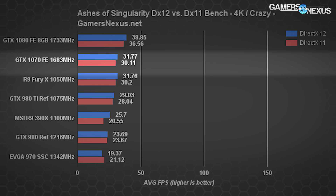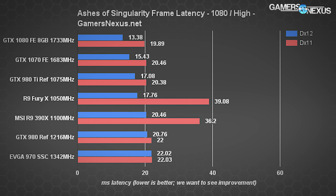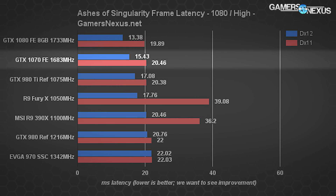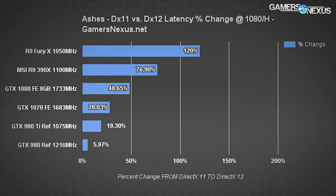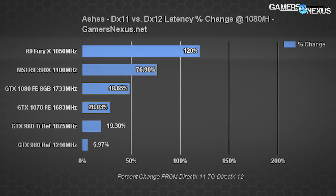The Fury X eliminates the GTX 1070's lead once resolution is increased. The next chart shows Ashes of Singularity frame times — the latency between frames — comparing DX12 to DX11 performance gains between architectures. NVIDIA's move to asynchronous compute algorithms and compute preemption has assisted tremendously in performance gains over the Maxwell generation. The 1070 sees benefits from architectural changes to data path organization and compute preemption, ultimately yielding an additional 28.3% frame time improvement over DX11. This isn't quite as good as the GTX 1080's near 50% gains, but it's still pretty damn good.